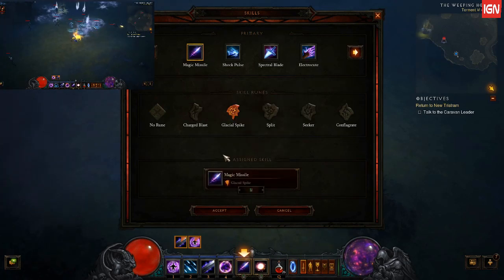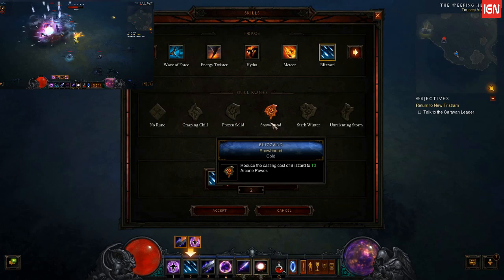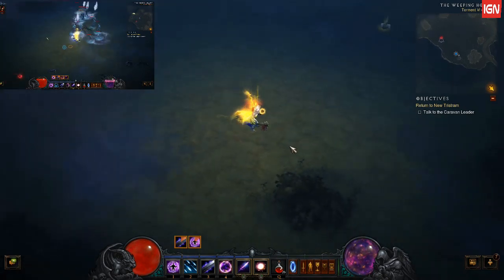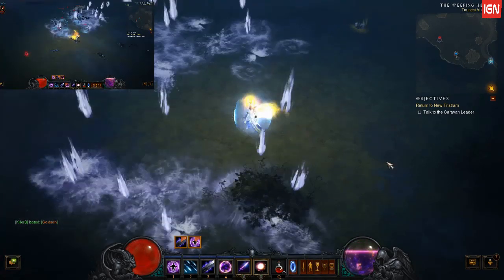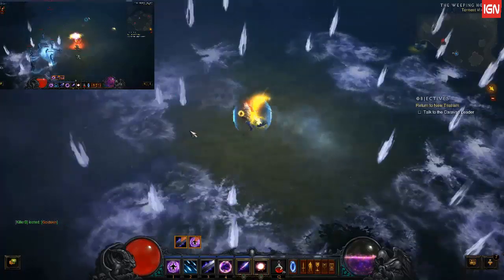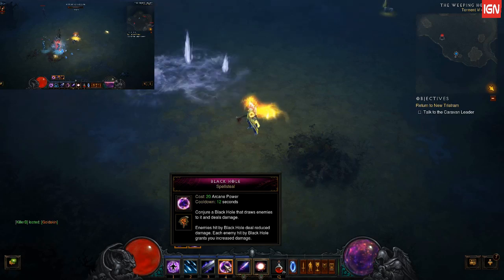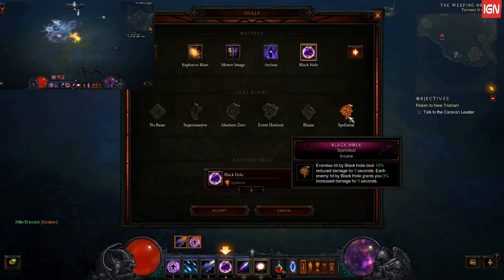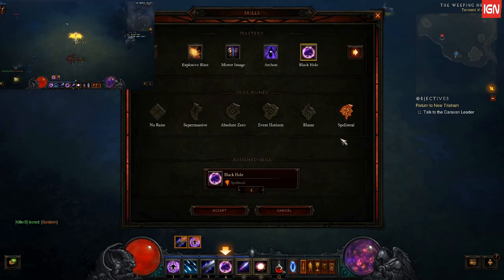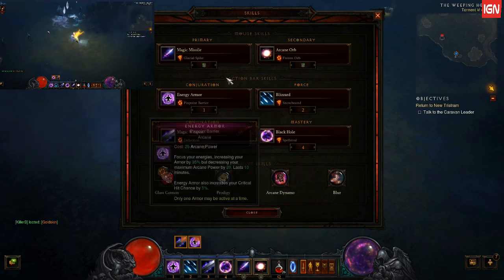Now this is a Plan B. Plan A — what this build is based on — is Snowbound. Snowbound is great. You want to gather them up first and then use Black Hole with Spellsteel. What Spellsteel does is it increases your damage for every enemy sucked into your Black Hole by 3%. So you get a burst of damage for your main spell, which is Arcane Orb — just like Diablo 2.